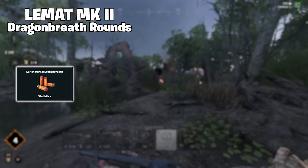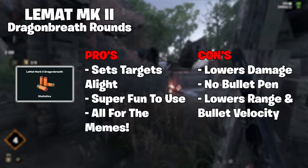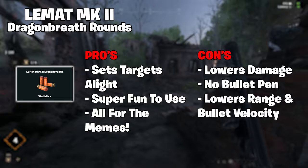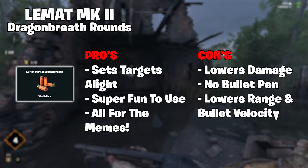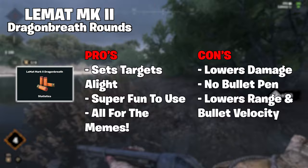Moving on, we have Dragon's Breath. This shell shoots out a several meter long jet of flame that ignites anything in its way. It's effective up to 9 meters, which is lower than the standard buckshot shells, and also cannot penetrate any cover your target is behind. However, I think it more than makes up for this with its impressive 142 damage a shot, and further burn damage once the target is set on fire, obviously within its effective area range.